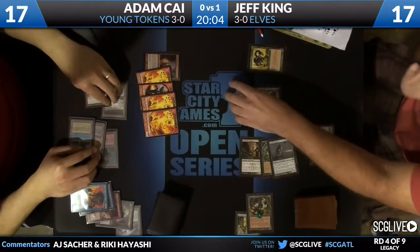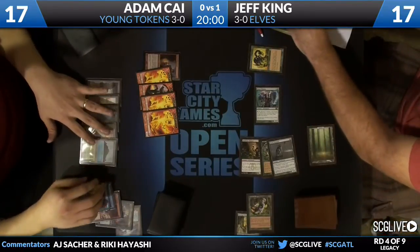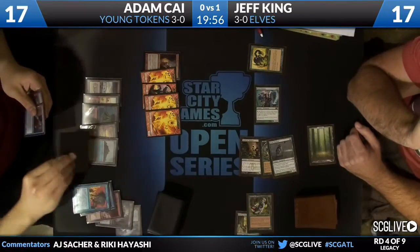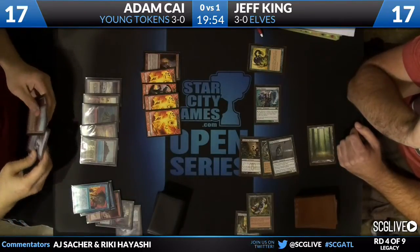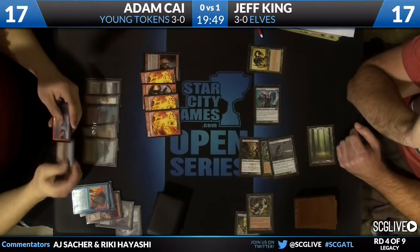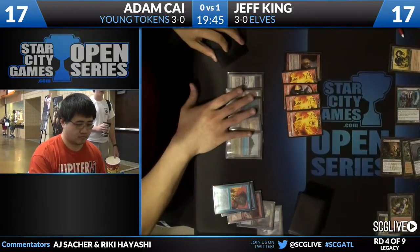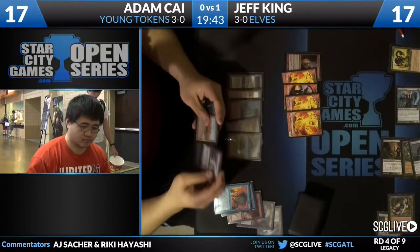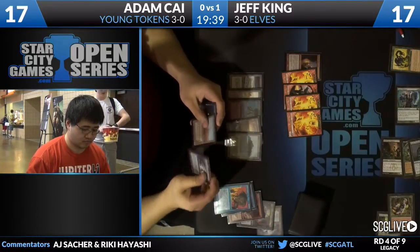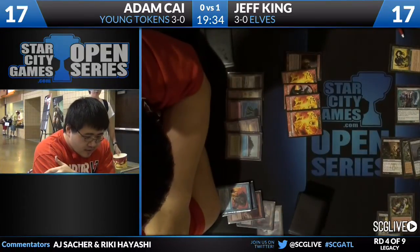He's hellbent but he's got quite a board — Adam Kai's board's not too bad either, especially with the Snapcaster in his hand. Might want to kill that Fauna Shaman. Well, it's kind of hard to do that with the Wirewood Symbiote in play. And Adam Kai draws another land — so he's going to have to draw a removal spell so that he can kill the Symbiote and the Fauna Shaman. At this point, any creature that Jeff draws instantly becomes a Regal Force or a Craterhoof.